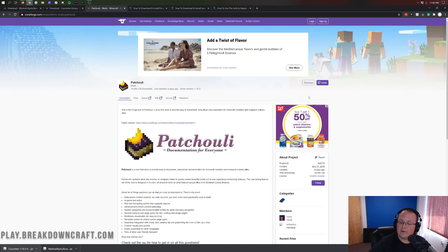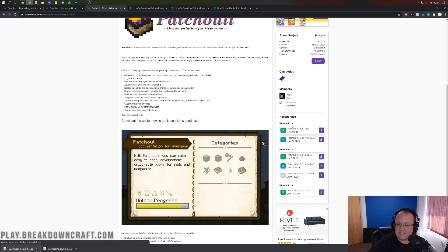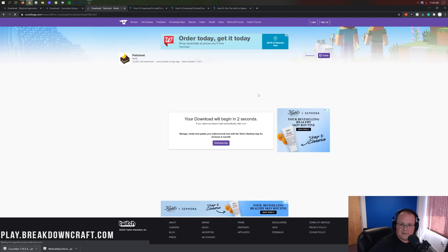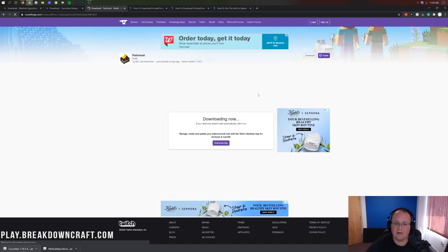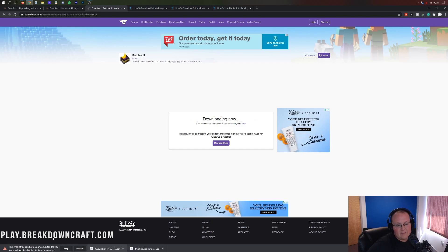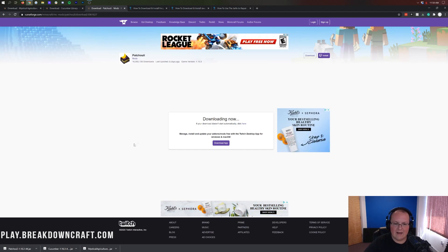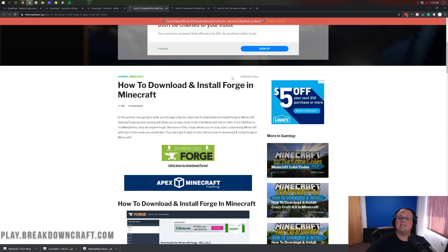Similar process: go to the right-hand side, scroll down until you see Minecraft 1.16. Under that you'll see Minecraft 1.16.2 — it says .2 but it works with 1.16.3. Go ahead and click on the purple download button to the right of that. The download will begin after a few seconds. Click keep in the bottom left, or save it on Mozilla Firefox. Once you've got Patchouli downloaded, you need to download Forge — that's the last thing.